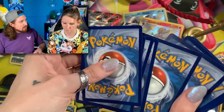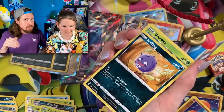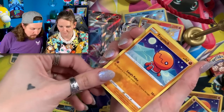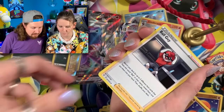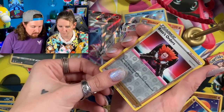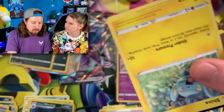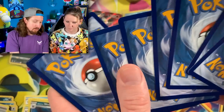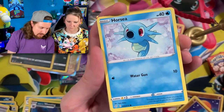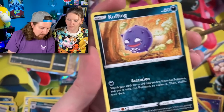I feel good about this box, I feel extra good about this one. I think we got something big inside of this one. We got Trapinch, energy right over there, Tropius, Ball Guy, Boss's Orders, and Galarian Weezing. Toxtricity is up next in our third Shining Fates Elite Trainer box opening. Yanma, Morpeko, I'm not sharing — I stole a berry right there.